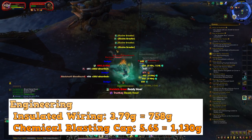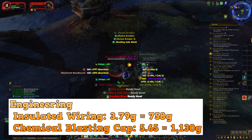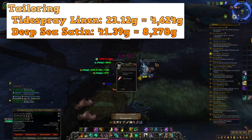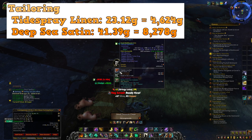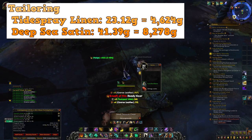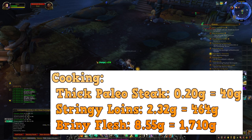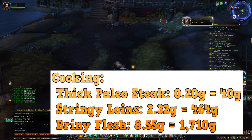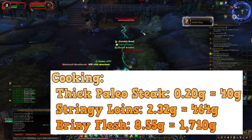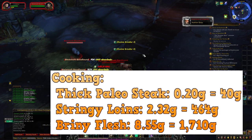Now let's get into engineering. Insulated Wiring: 3.79 gold, 758 gold per stack. Chemical Blasting Cap: 5.65 gold, 1,130 gold per stack. For tailoring — Tidespray Linen: 23.12 gold, 4,624 gold per stack. Deep Sea Satin: 41.39 gold, 8,278 gold per stack.